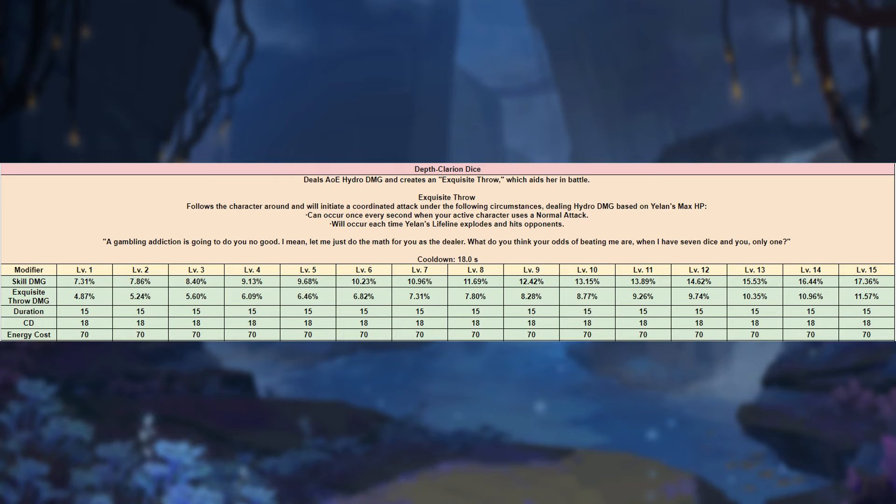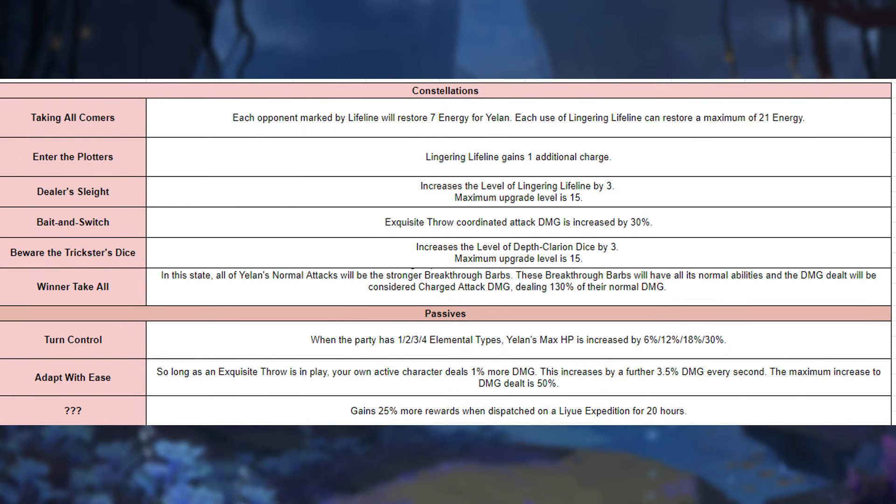Until now she looks like a very good support — an enabler with good damage. But that's not what makes her good; it's actually her passive, which as long as you have the exquisite throw from her ult, the active character will gain 3.5% damage increase every second for 15 seconds, up to 50% damage increase.